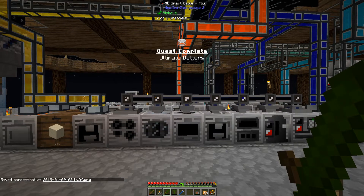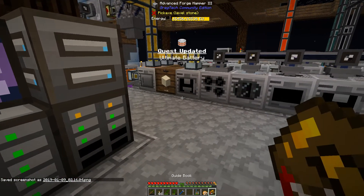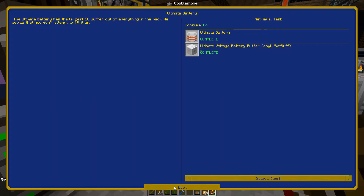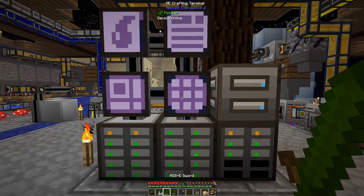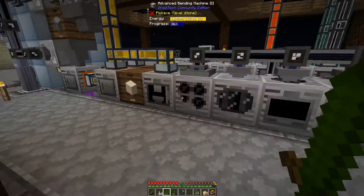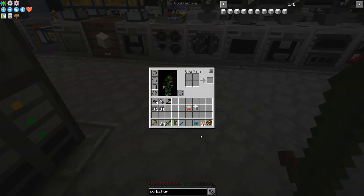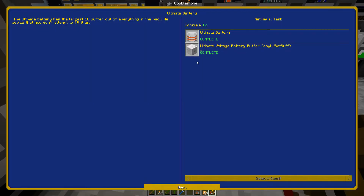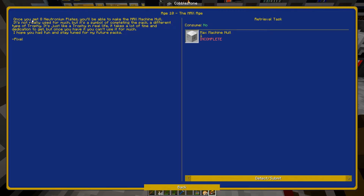There we go — I'm gonna take a screenshot of that. And I'll probably get the max age one, take a screenshot of that too, because it's kind of like the pack is finished. Now once you get the Neutronium plates, you'll be able to make the max machine hull — it's not really used for much but it's a symbol of completing the pack, a different type of trophy.